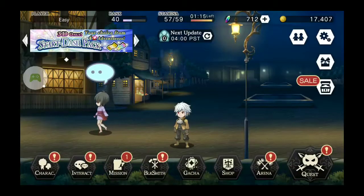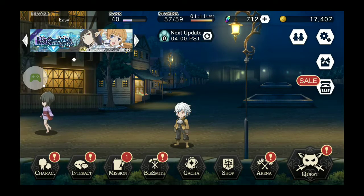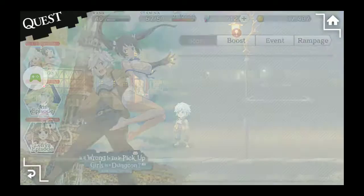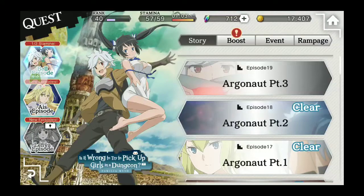If you don't pull a healer in your gacha rolls, you can always use Liliruka. You get a free Liliruka from completing the store requests. Yes, I know it's a two-star base Liliruka, but you can upgrade them. Remember to always upgrade your lower units if you don't have stronger, higher base units — it helps.